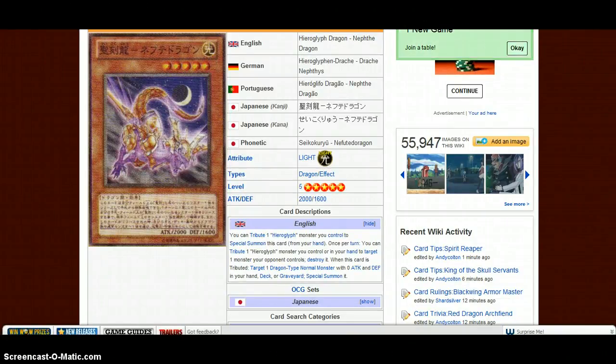This is the opposite of the first one. You can tribute one Hieroglyph monster you control to special summon this card from your hand. Once per turn, you can tribute one Hieroglyph monster you control or in your hand or graveyard to target one monster your opponent controls and destroy it. When this card is tributed, special summon a dragon-type normal monster with zero attack and defense from anywhere. This is better than the first one I showed you because you can special summon it, and you get to tribute one Hieroglyph monster which will mainly activate its effect to get the normal guy. Once per turn I can tribute one Hieroglyph monster I control to destroy a monster my opponent controls — that's pretty good.